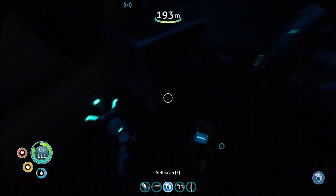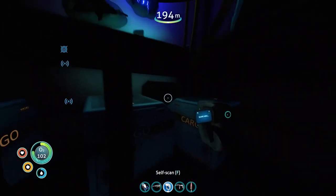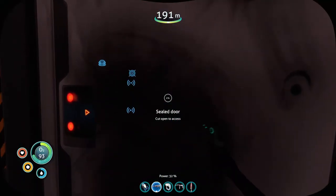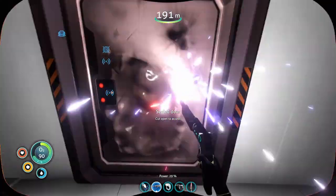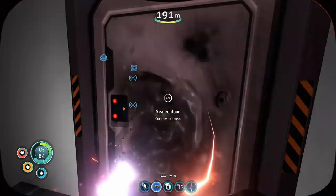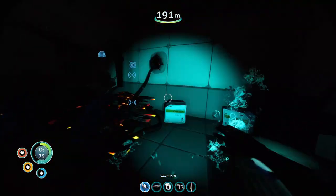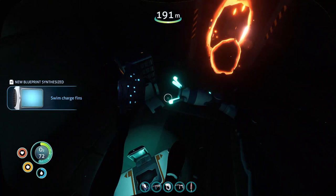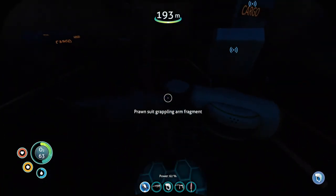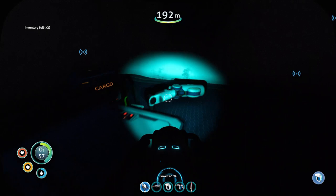We already have the propulsion arm, we already have the prawn suit unlocked. This area would have given me literally everything I would have needed. Let's repair the door instead of cutting it open. We got the Cyclops - we just got the Cyclops! Data box with useless stuff - oh, swim charge fins. I don't know what those do. Did we get the grappling arm fragment? Yeah, we got all of them, cool.